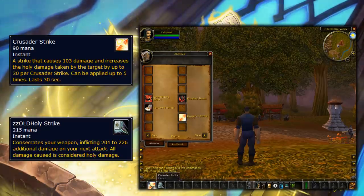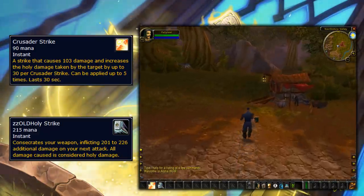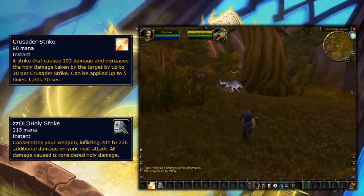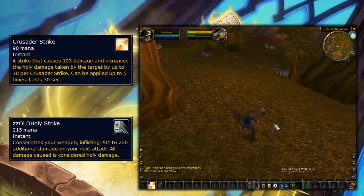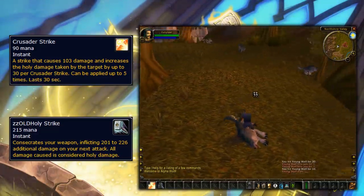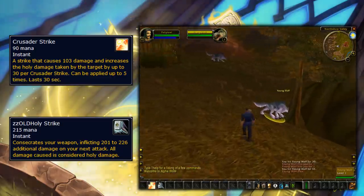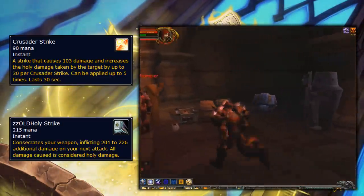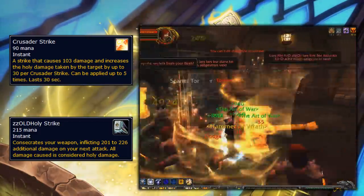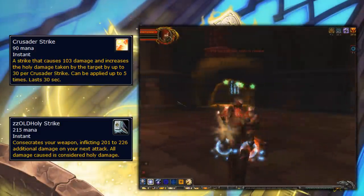Basically, Crusader Strike and Holy Strike were just placeholder abilities, and they had planned on adding the Seal system — which paladins eventually got — the entire time. They just added it very late in development, as the Seal system wasn't implemented until about two weeks before the game went live. It was a very last-second change with almost no testing. And since this change was so last-second, mobs in the old-school Scarlet Monastery still used the old-school Crusader Strike and Holy Strike abilities, as they were modeled after beta paladins.